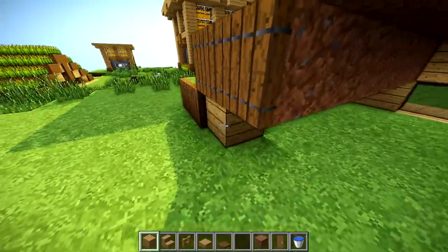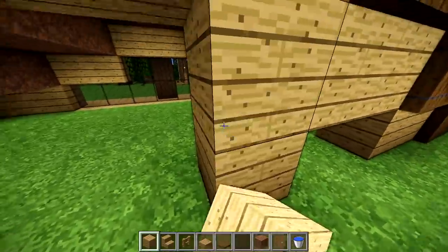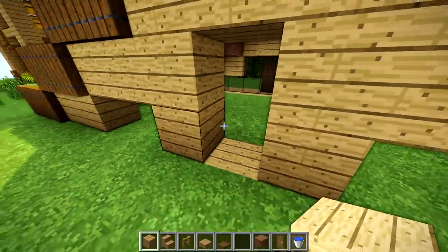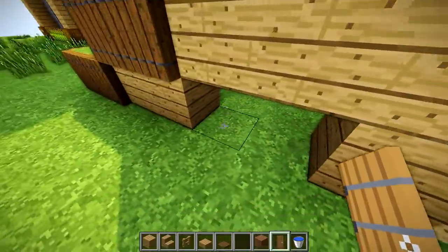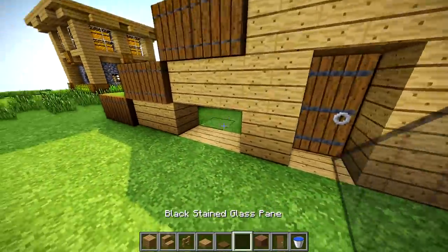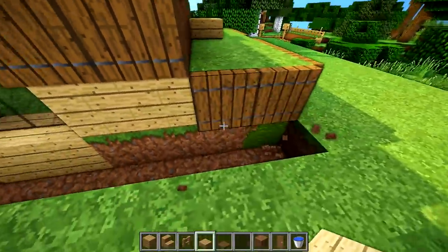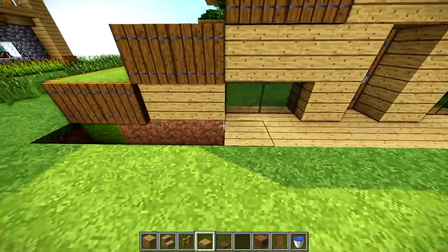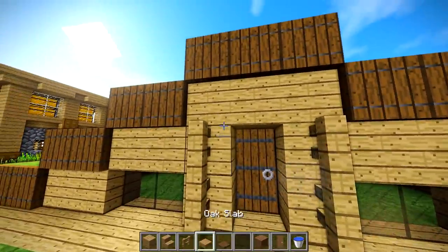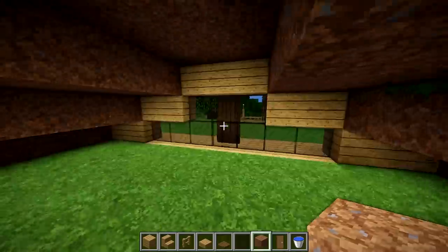For the entrance it's going to be similar to the front or back, just a little different. Place these two blocks right here, then place a door from the inside. Right here is where the only real windows go, because you can't fit too many windows given how the door is set up. Come out front and place that row of slabs in the same area, then add two oak vents on each side of the door and three slabs on top — and you've got your entrance done.